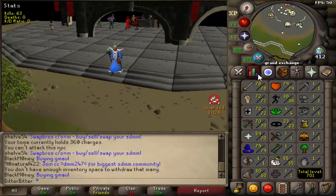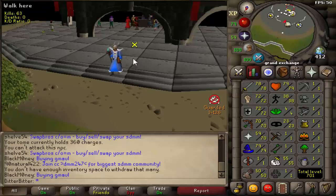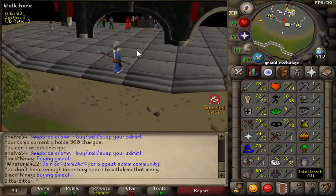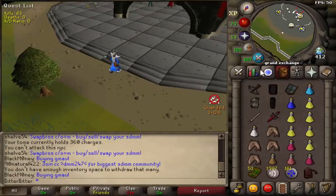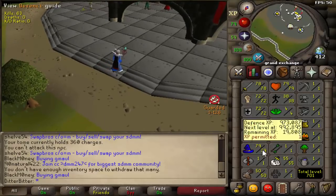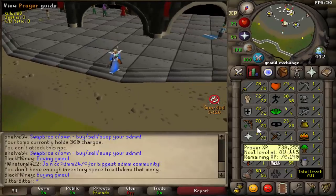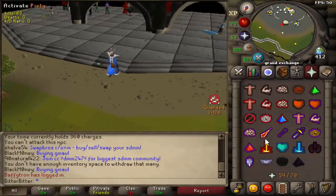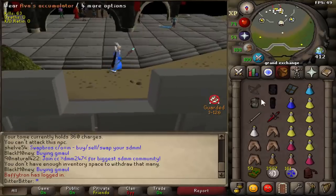With the Zuriel's stuff we can fire wave 33s with the tome. We're getting 72 defense, so next cap we should be able to get 78, which means if I can afford any Zuriel's pieces I can wear them, as well as any Vesta or Statius pieces. I really want to get full Zuriels because the mage bonus is insane — better than Ahrim's. Our strength is still 72; I want to get 78 defense for the armors, then maybe 78 range for the Morrigan's javelins. We do have Piety and a Vesta longsword so we can still spec pretty hard.